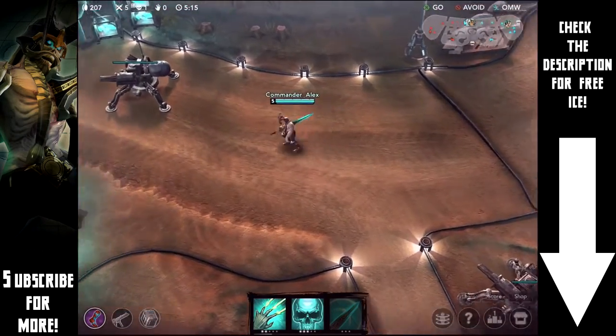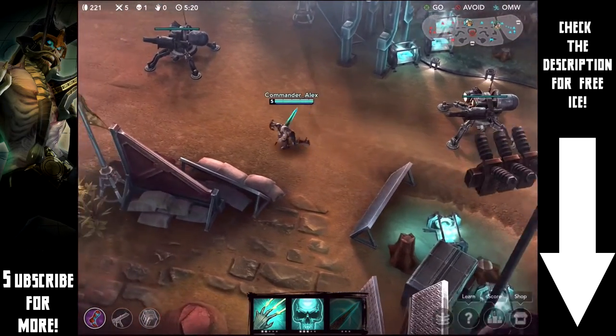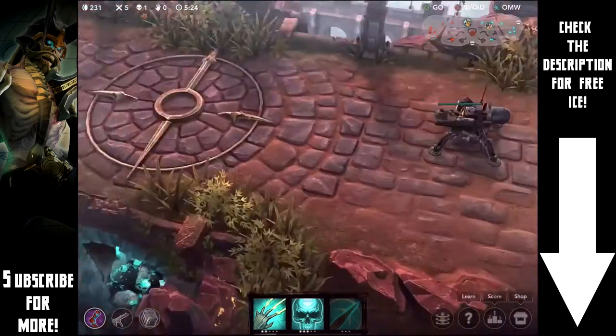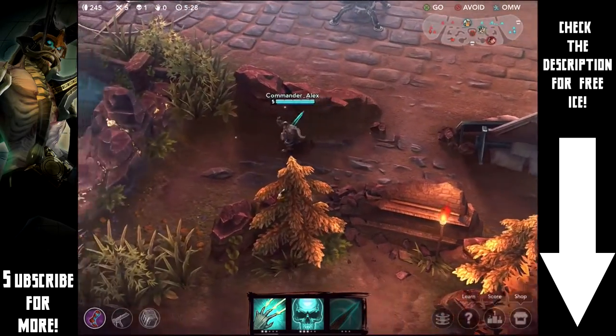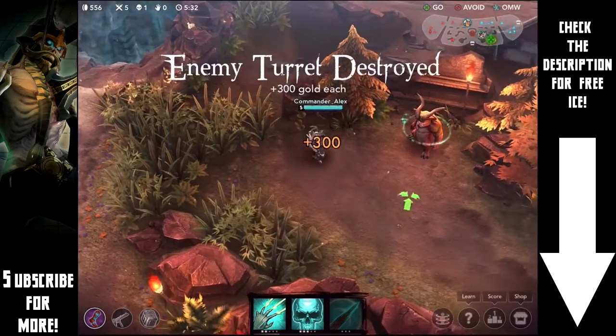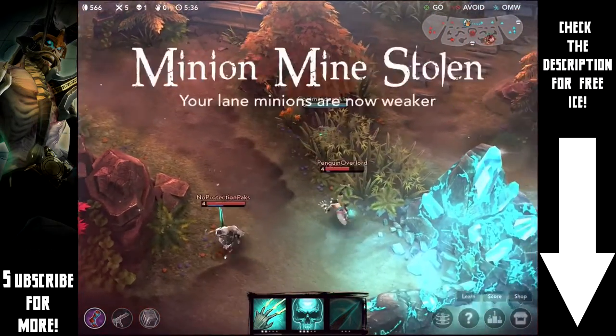Things are going pretty well. It looks like my teammates are doing well in lane and they've either already taken that first turret or are about to. I'm going to head over there fairly soon to help them out, but then I saw my minion mine was about to be taken by a bunch of enemies, so I pinged it and headed down to hopefully take them out.